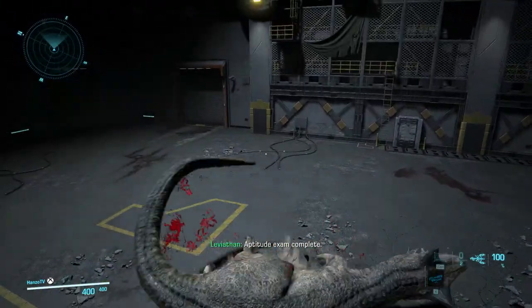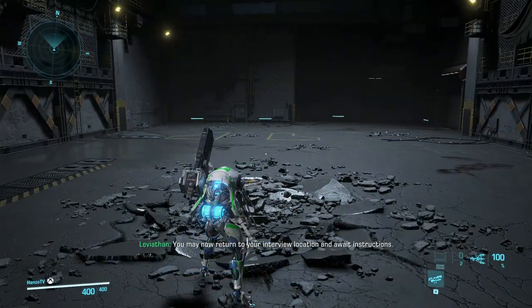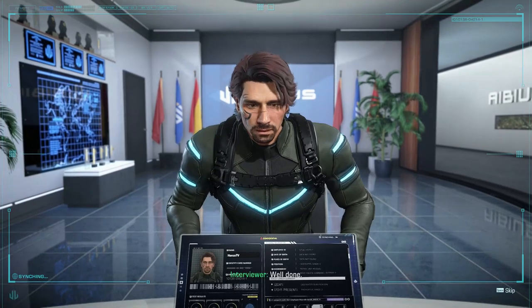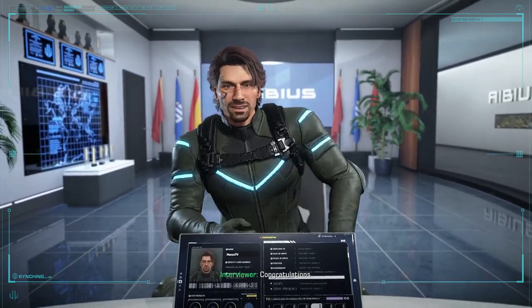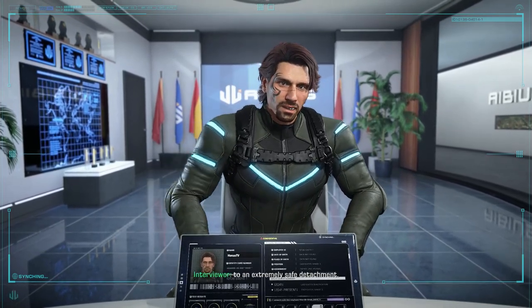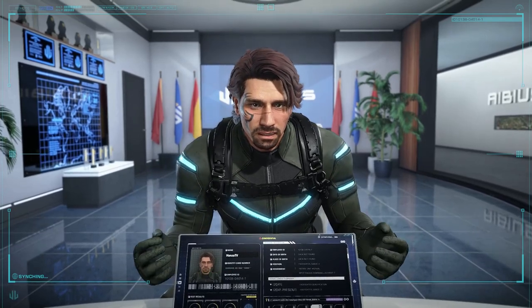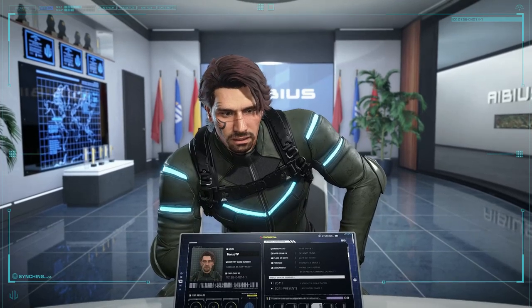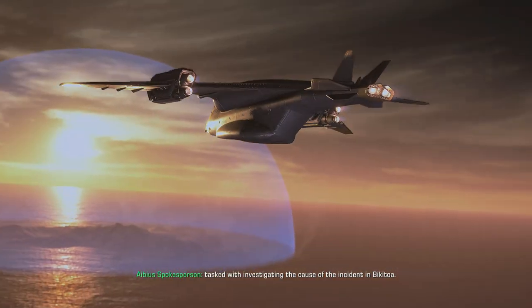Aptitude exam complete. Wait while your score is calculated. Looks like you've got the right stuff. You may now return to your interview location and await instructions. Congratulations — you are now a member of the IBS family. As a new exo-fighter, IBS will be assigning you to an extremely safe detachment: patrol unit 52585, code name the Hammerheads. We look forward to seeing you grow with IBS.